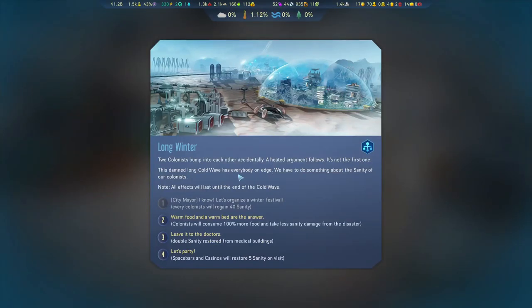Long winter event — two colonists bump into each other accidentally, a heated argument follows. It's not the first one. This long cold wave has everybody on edge. We have to do something about the sanity of our colonists. City mayor has a nice option: warm food and warm bed are the answer.